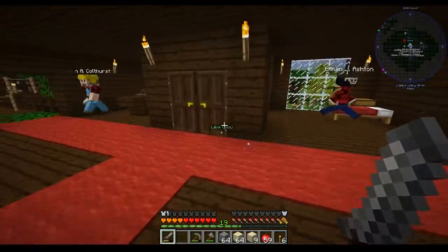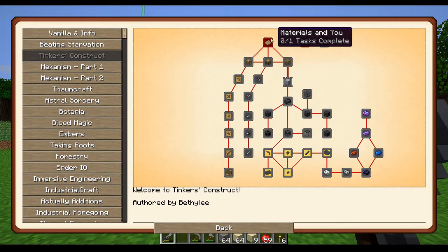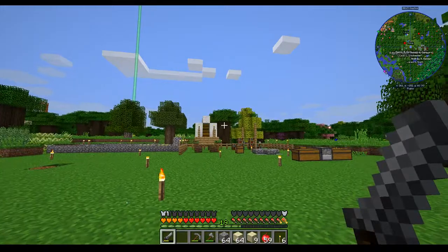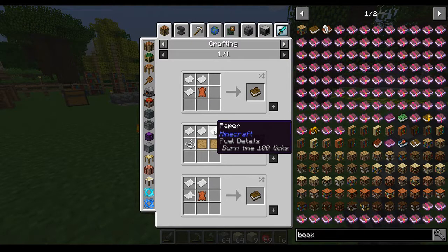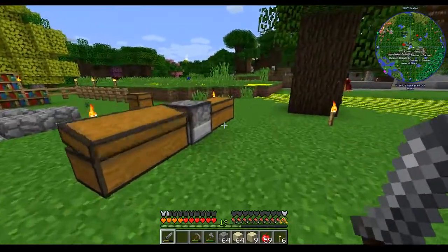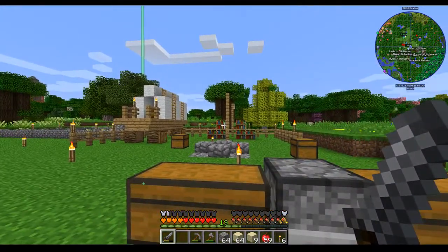I've been upgrading my builder - you'll see that he really wants some stuff that I don't have. That's fine, we'll get around to it. Tinker's Construct - this requires a book and a thing. Let's look into the possibilities of making a book. A book requires paper and string. I might not have any paper. I forgot the paper.